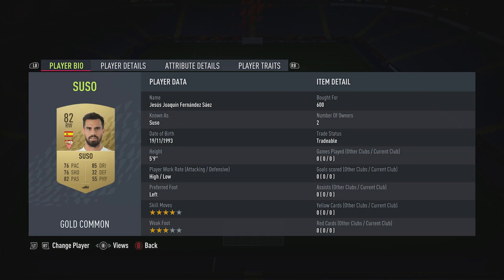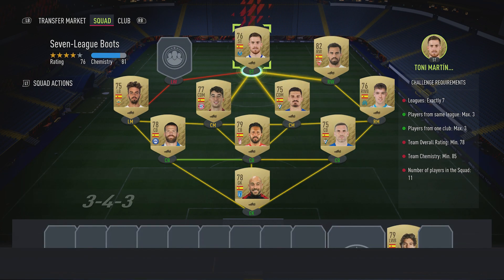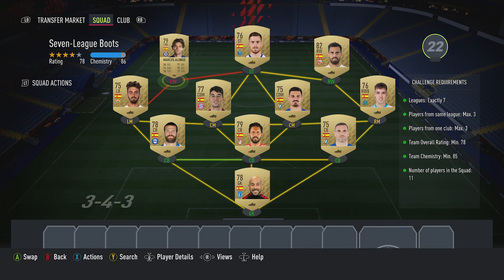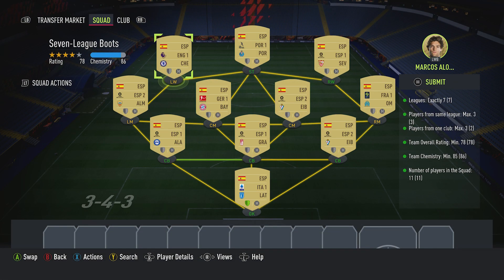The right winger is Sousael, put for 600, plays for Seville FC in the Spanish first league and is Spanish. The striker is Tony Martinez, put for 1,100, plays for FC Porto in the Portuguese first league and is Spanish. And then the last guy, the left winger, Marcos Alonso, put for 500, plays for Chelsea in the Premier League and is Spanish.